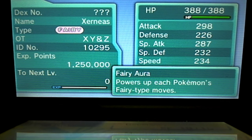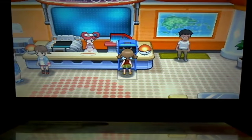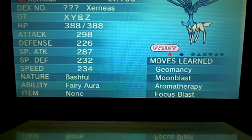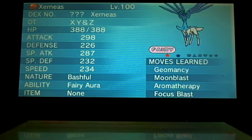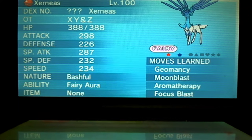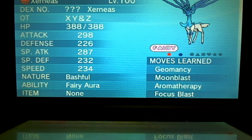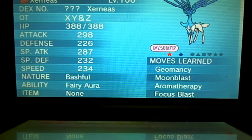There's Xerneas — that's pretty much it. Make sure if you see someone giving these out, it's the correct one because you can only get this the legitimate way doing this method. Oh, that was a bashful nature — solid, but I will get better natures for that. It's got that blue look to it. I'm going to try and go for a modest nature and some good IVs.